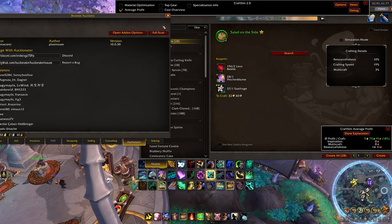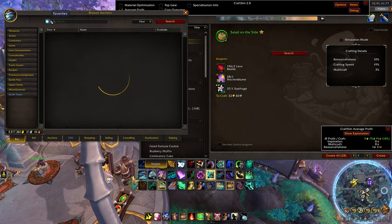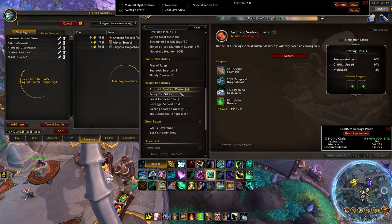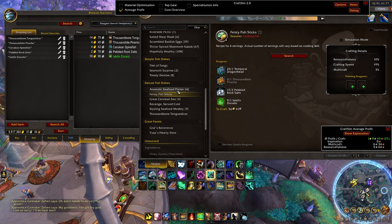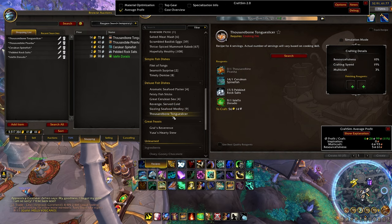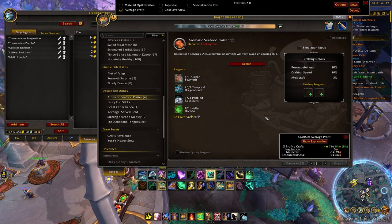You do have the ability to full scan the auction house right here. You can do this before a big crafting session if you plan to craft multiple things. What I personally like to do — let's say we're looking at deluxe dishes — I'll quickly go down the list and just hit search on each one. Now if we filter back, all of these profits will be updated. We're making 4.7, 1.08, almost 3, 5, 5, 6. So I know right now that the best item to craft would be the tongue slicer. Technically all of them are making profit, but that is the overview of probably the most important module of CraftSim.